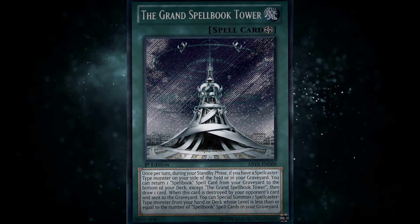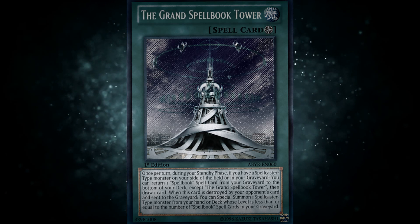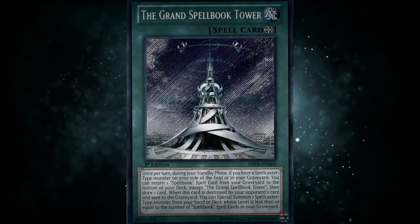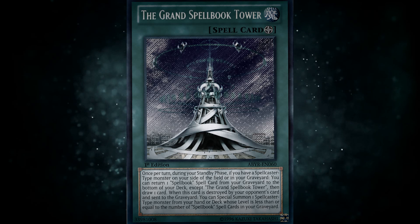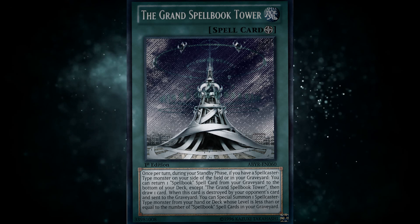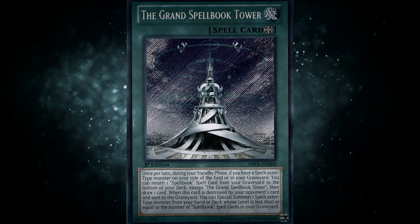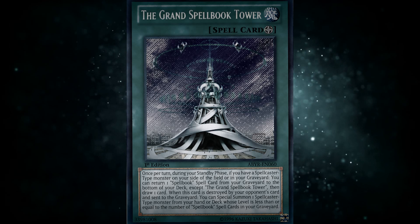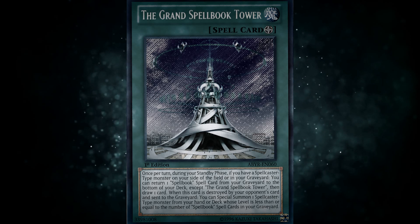Moving on to Spellbooks, also known as Prophecy. Spellbooks were considered tier one or tier zero about a year before this. Then they banned Judgment — one of the most broken cards ever printed — and still the deck was strong. They then limited Fate, but it was still just a full house deck because it had non-targeting destruction removal that it could search. Even with Spellbook of Fate at one, the whole deck all it did was search — it was a very powerful toolbox deck that could get out of almost any situation. The only weakness was they really couldn't OTK very well.